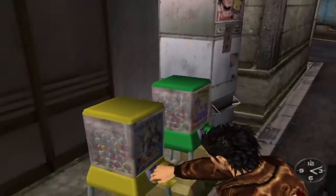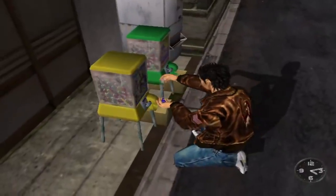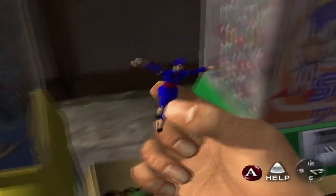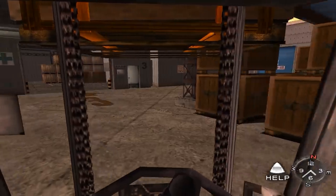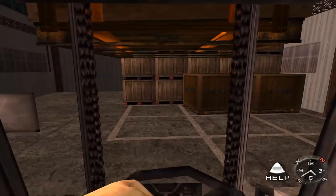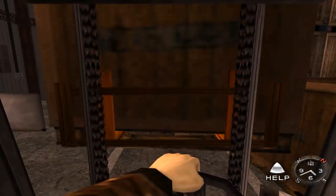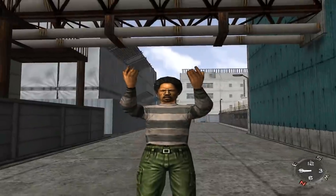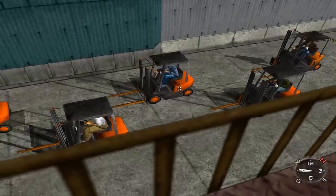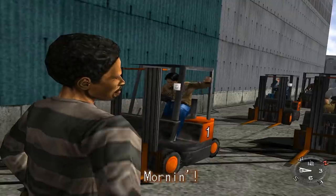Although Shenmue, in theory, is a thrilling martial arts story about a young man's quest for revenge, much of the actual gameplay involves you having to get various part-time jobs because you spent all your money on capsule toys. One such job that you, as Ryo Hazuki, can get is as a forklift operator, in which you have to use a forklift to move crates from one part of the harbor to another — and it is exactly as exciting as it sounds. The good news, though, is that your new colleagues have a somewhat lax approach to forklift safety, in that they start every day on the job by warming up with a full-on race of these small cars with giant pointy knives sticking out of the front.